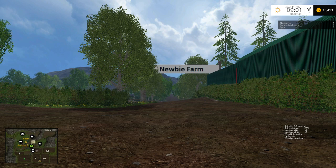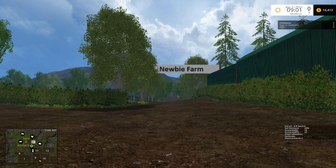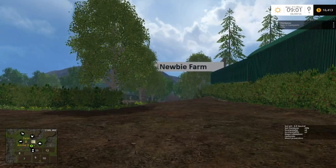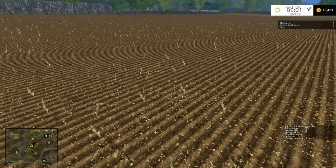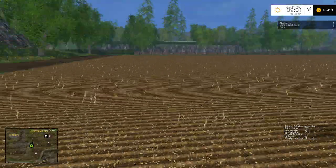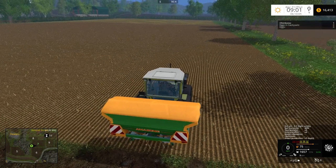Hello everybody, Ian Robson here and welcome to this edition of the Newbie Farm. If you recall from the previous episode, we had to spread some lime down. As you can see, I've already spread a little bit of lime here — just finished most of the field already, and we're just doing the last little pass. Let's go ahead and get this fired up.